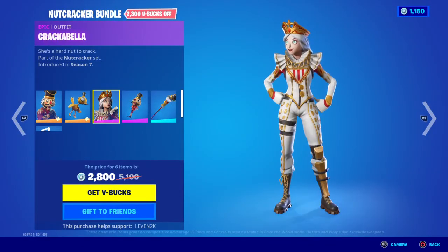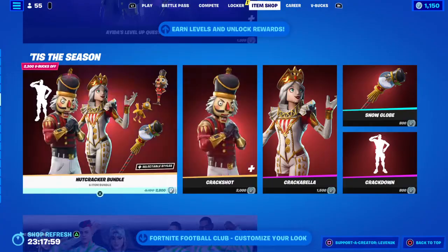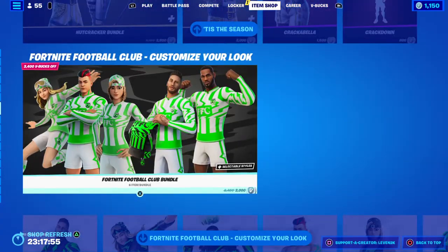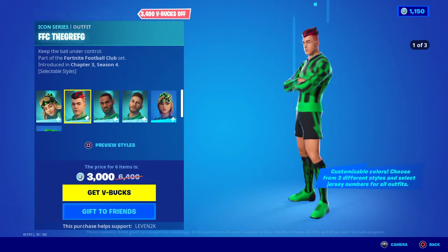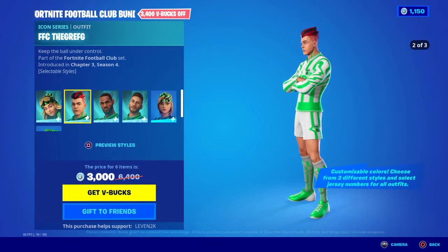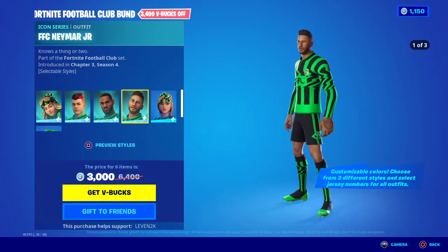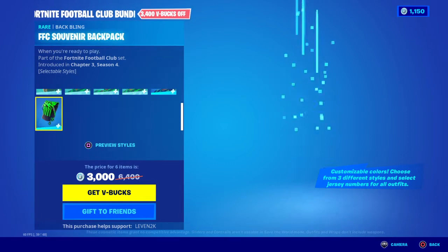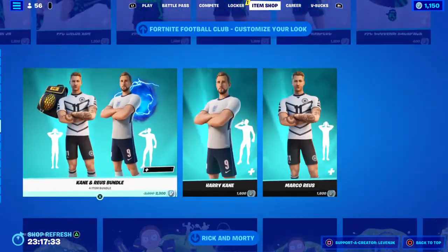Nutcracker bundle: Crack Shot, Bird Shot, Crackabella, Snack Shot, Snow Globe, Crackdown — you can buy it separately. We got the Fortnite Football Club bundle: FFC Chloe Kim, FFC Greg G, FFC LeBron James, FFC Namor Jr., and then FFC Spark Plug.